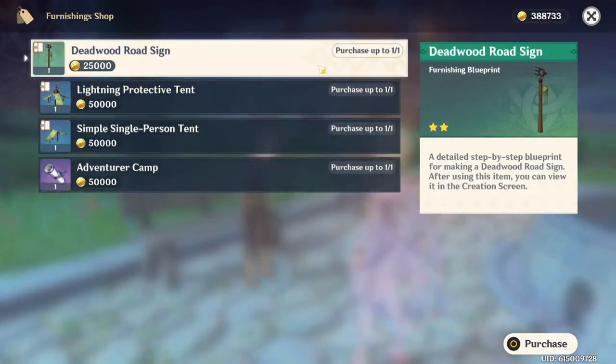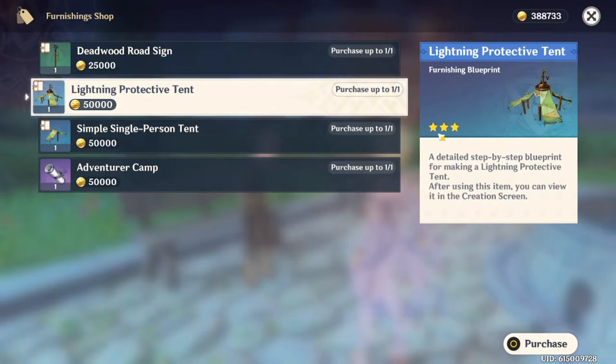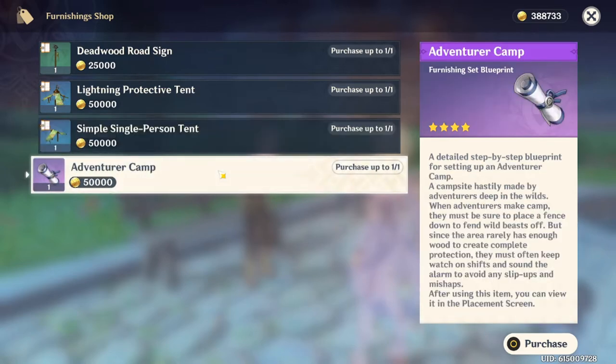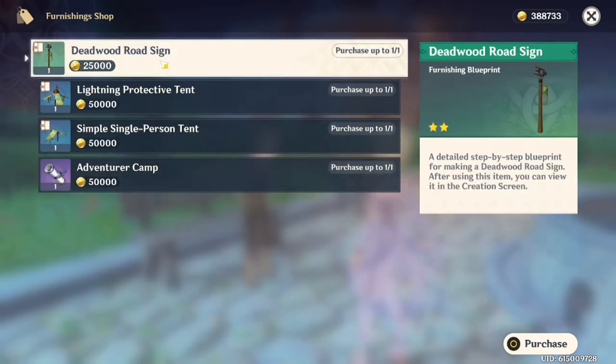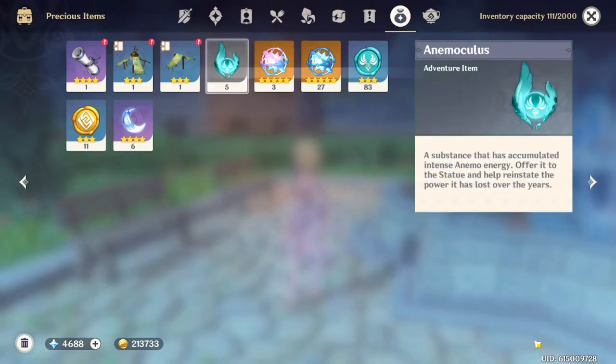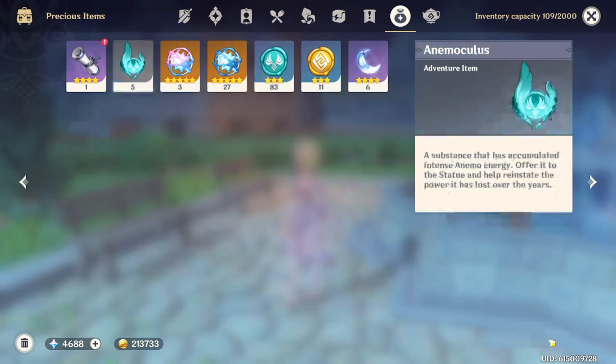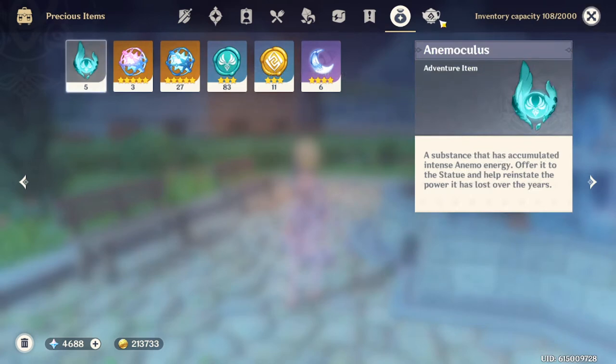I just noticed a thing over this guy's head. So what is this? A detailed step-by-step blueprint for making a Deadwood Rose sign — after using this item, you can view it in the creation screen. Lightning Protective Tent. Single Person Tent. And Adventures Camp. I think I have enough to be able to purchase all of this. So, you know what? Why not? Let's go ahead and use these. I already learned how to create it — simple single person tent, the lightning tent, Complacent Adventure Camp. Cool.